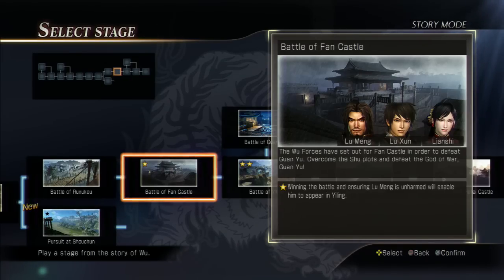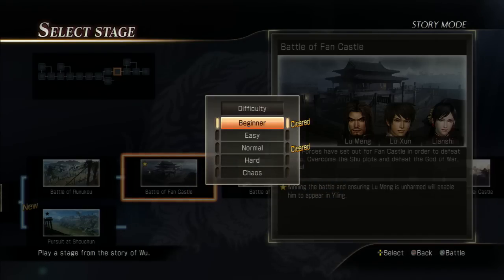Welcome back everyone to some more Dynasty Warriors 8 Star Guide. This time we'll be doing the Battle of Fong Castle, the Wu version. Your star is to ensure that Lu Meng makes it — he just has to survive.